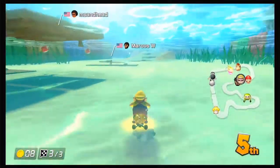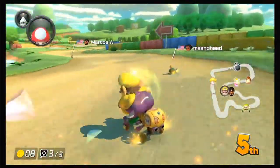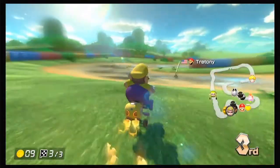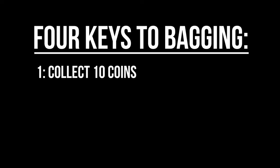I thought the best way to teach this would be by direct example, where you watch a race in which I emphasize some of those keys to bagging. They all come into play in every race, but I want to focus on them one by one. So the four keys to bagging are: number one, get to 10 coins. It's going to help you. I've heard it increases your speed 5%, 10%, 6.6% — regardless of how much it actually increases your speed, it helps a lot. If you can get to 10 coins early and then play catch up with some power items and have those 10 coins on top of it, it'll make your job a lot easier. So get 10 coins.